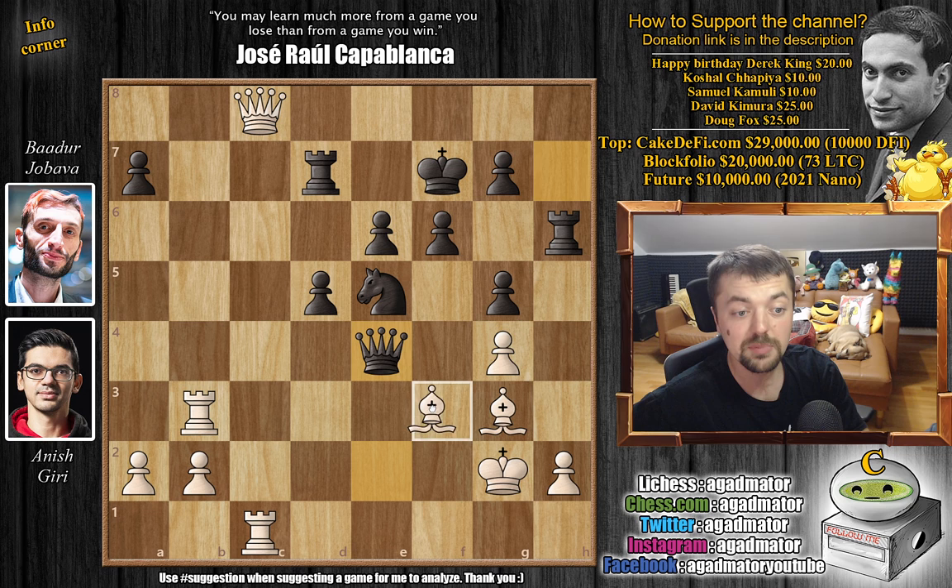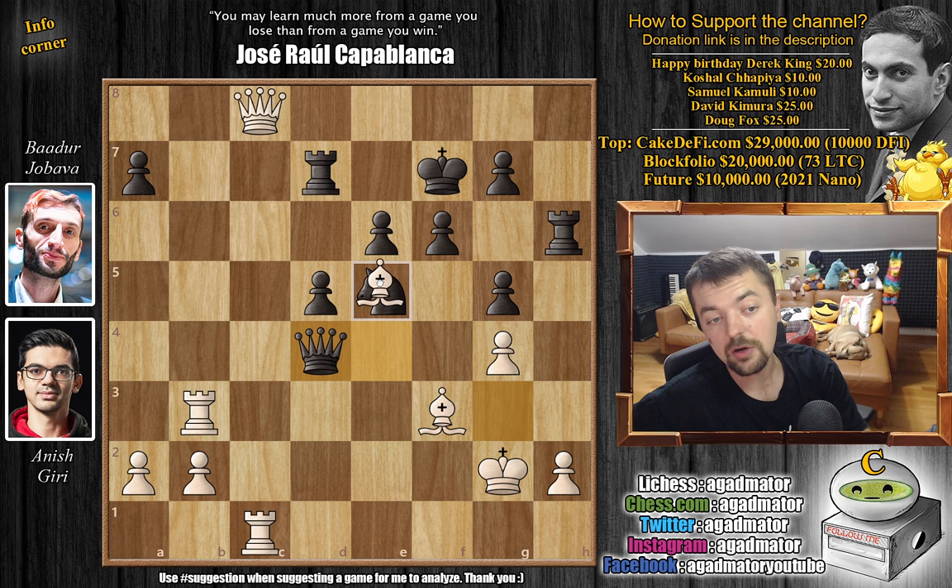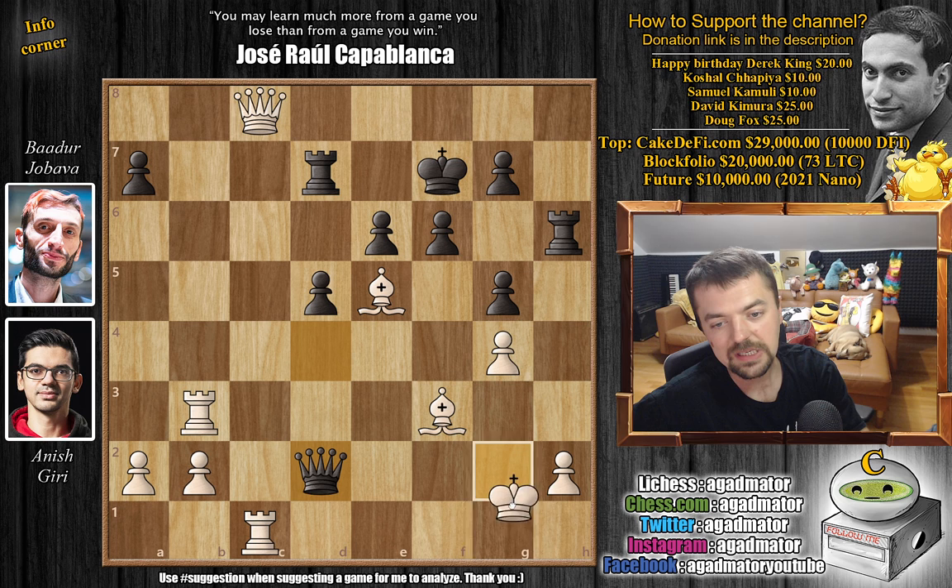Now comes queen captures on c5 with check, king to f7, and now queen back to c8, saying I'm not worried about queen to e4 check — I will allow it, but that's really all there is to the position. So queen e4 check, bishop to f3 — you can even play this. And now queen to d4. You can never capture here because the knight is needed defending the rook on d7. So queen to d4 was played, going for some queen to d2 check. But now bishop captures on e5 — we just removed the defender of the rook.